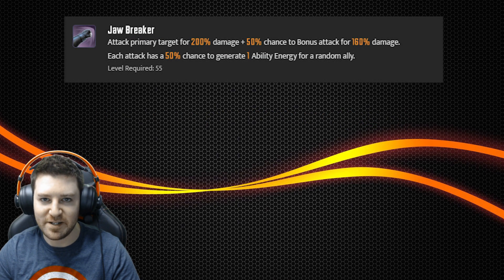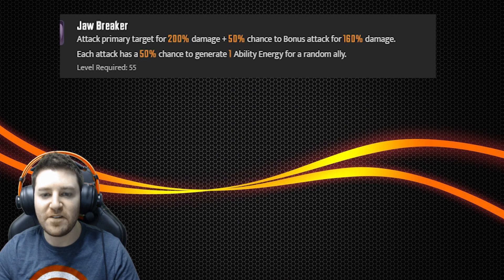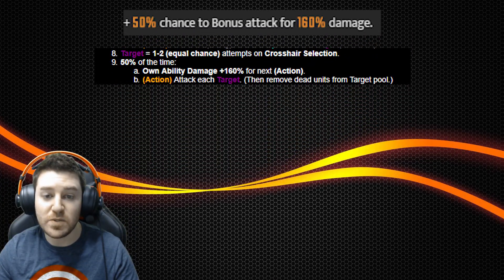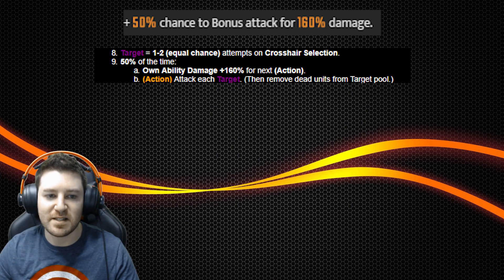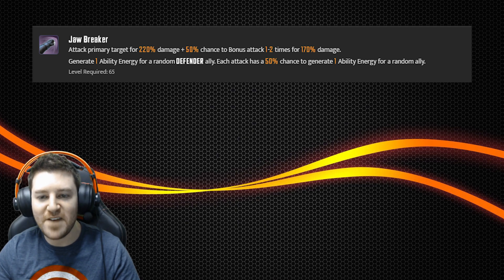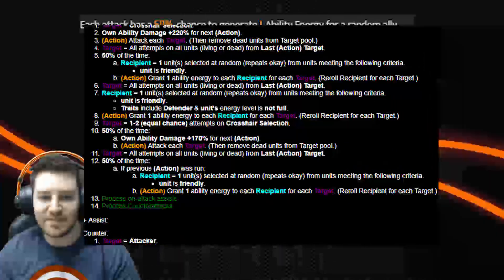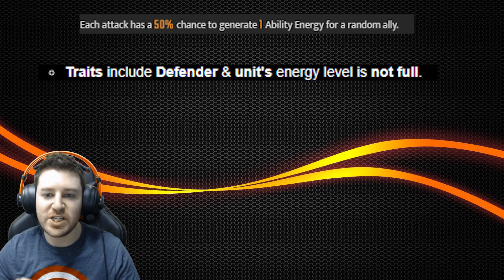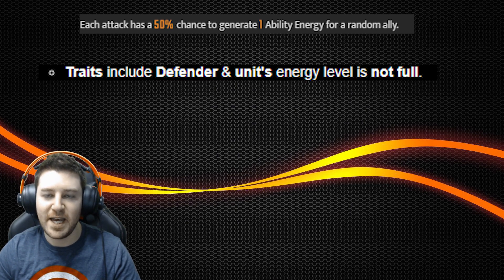Number two, Jessica Jones' Basic, Jawbreaker. For all the abilities thus far, we've been talking about the max level versions of the ability. However, for JJ, we're going to look at her level six and level seven basic. At level six, it reads 50% chance to bonus attack for 160% damage. In reality, Jessica Jones actually has a 50% chance to bonus attack one to two times, meaning even at level six she can land three attacks with her basic. The main reason she's at number two is because her level seven basic works in a very deceptively unique way. JJ's basic is the only one that actively seeks out an ally who isn't full on energy — the energy that JJ gives to a Defender ally specifically looks for a Defender whose energy level is not full. And that is incredibly useful, meaning JJ is even better than she seems.